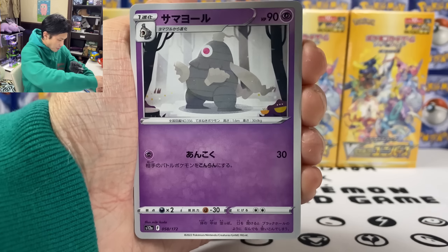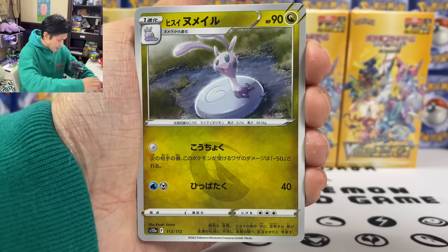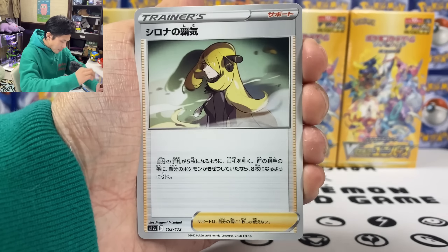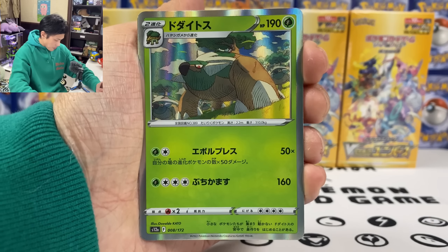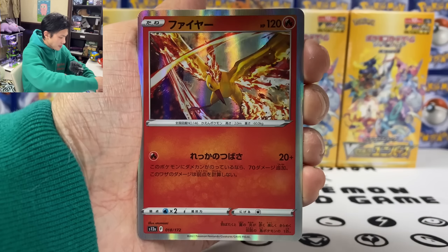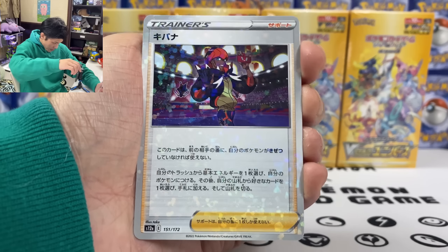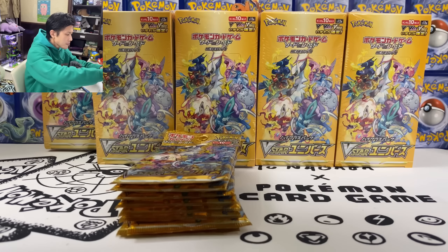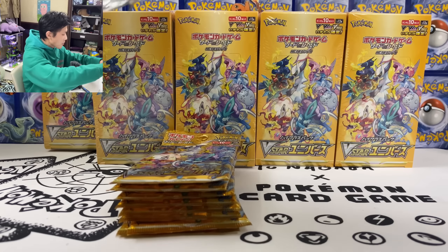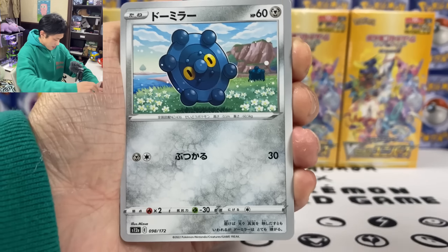First pack, let's do this. We got Turtwig, Nikit. We got the Switch Pump. We got Drapion - I don't want to pull his special art. We got Raihan, and we have a reverse hollow Raihan. Let's put all the good stuff at the back. I'll go a bit faster in this video.